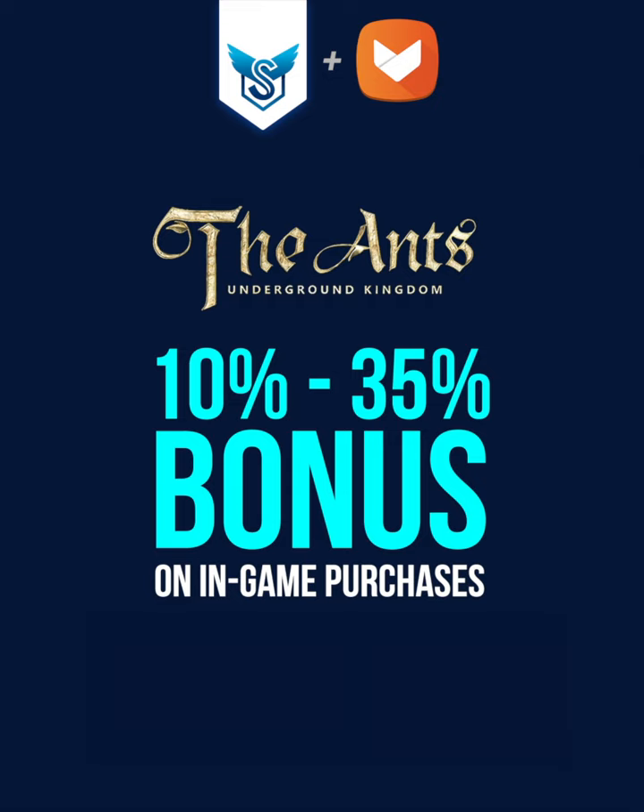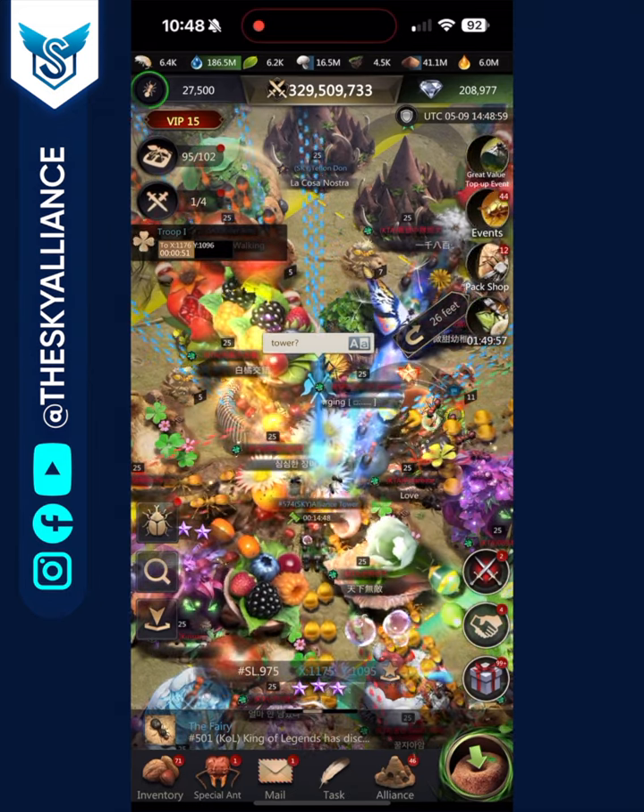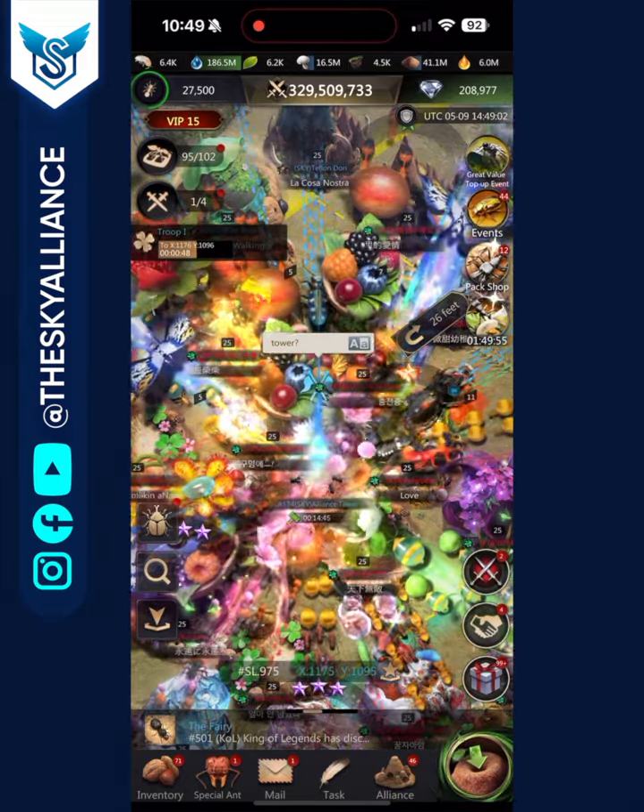You can get between 10 to 35 percent bonus on in-game purchases in Ants Underground Kingdom — follow the steps in the description to find out how. For May, there are bonus days on the 14th and 28th where you get a five percent extra bonus. Use the Sky6 promo code and your minimum bonus will be 15 percent. Thank you so much for watching — please like the video, subscribe to our channel, and I hope to see you in the next one.